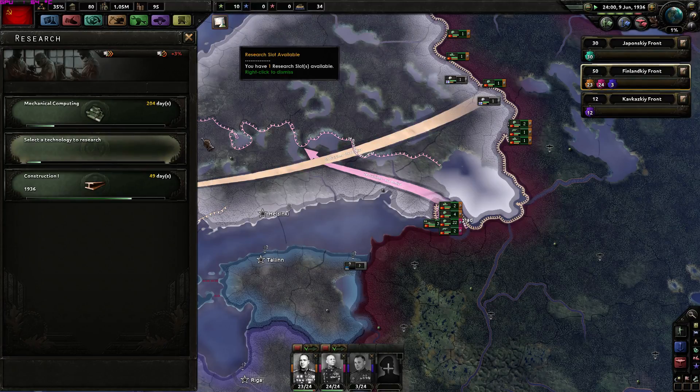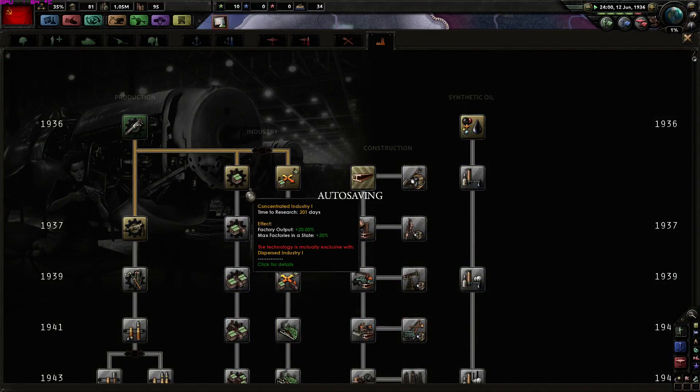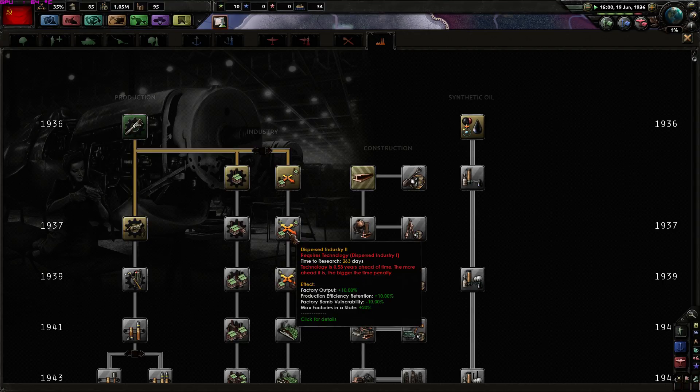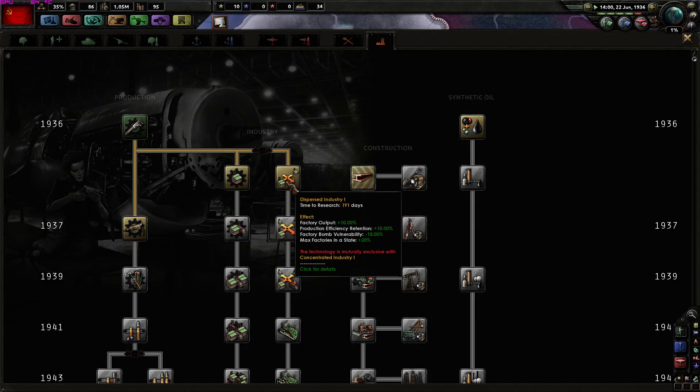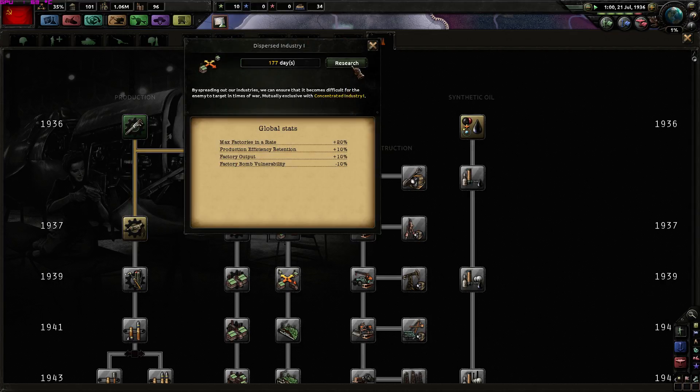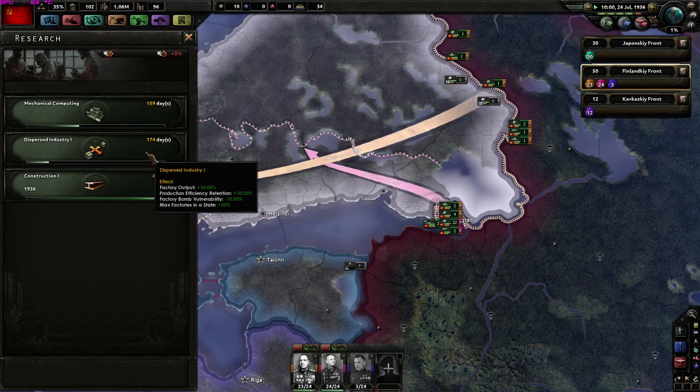We finished basic machine tools. Let's go for industry research - concentrated or dispersed industry? I'll go for dispersed industry because we are going to get bombed by the Germans. That gives us 20% production efficiency retention and factory bomb protection. Let's go for dispersed industry since we'll definitely get bombed by the Germans.